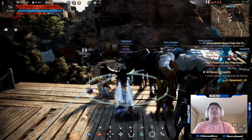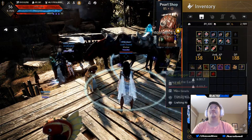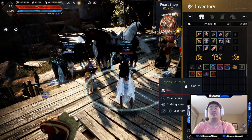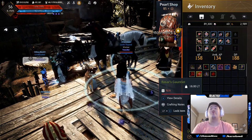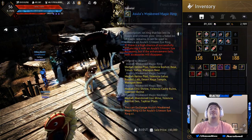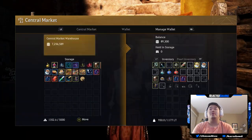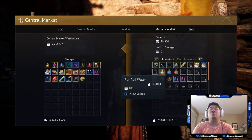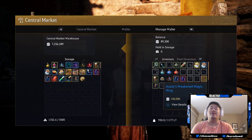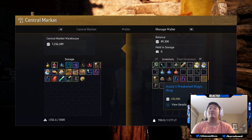Alright, here we are back in Altanova. Time to find out exactly what we have. I had zero silver when we started, so I got 89,300 silver in an hour just from drops. Asula's weakened magic ring — this is something I want to keep, but I don't actually believe you can sell these. So we're going to put a value of a million on it, making us at 1,089,300.